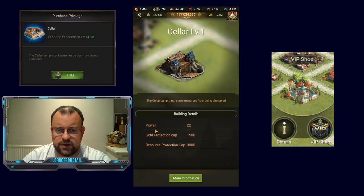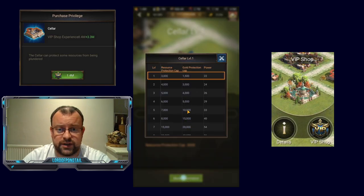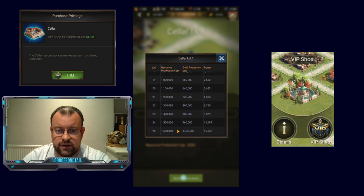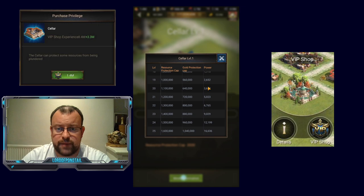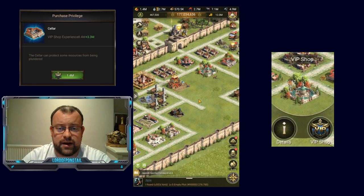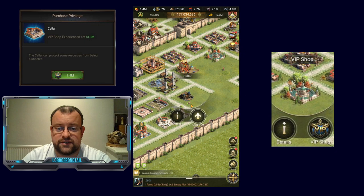Now let's have a look at the details. Gold protection is going to give you gold protection and resource protection cap. Obviously the lower the level, the lower the protection. It starts with 3,000 on your resources and 1,500 on the gold, maxing at 1.6 million on resources and 1,040,000 on the gold. Power increases are not great on this building — it maxes at 16,636. From level 19 onwards you get at least 1,000 power increase, which will be helpful for me in the coming three or four weeks. I probably only have about five or six weeks worth of building upgrades left and then I'm going to be maxed out.